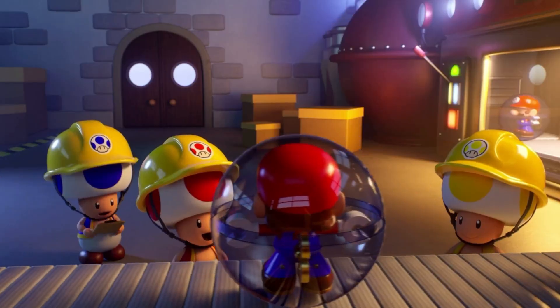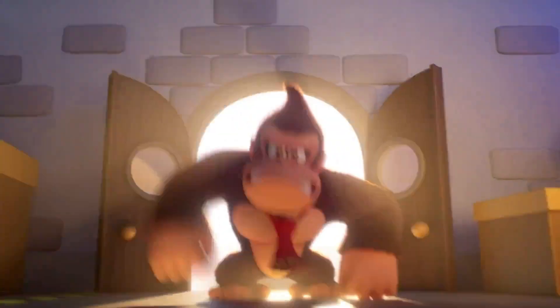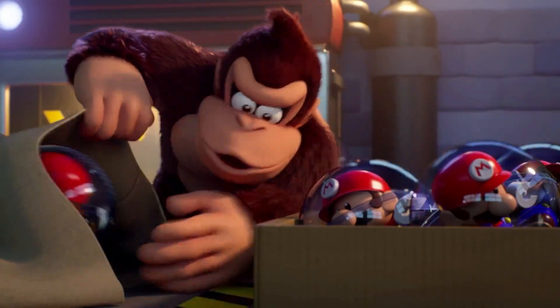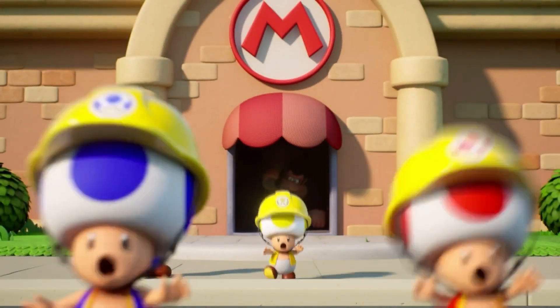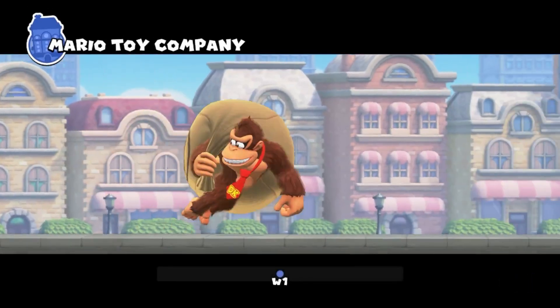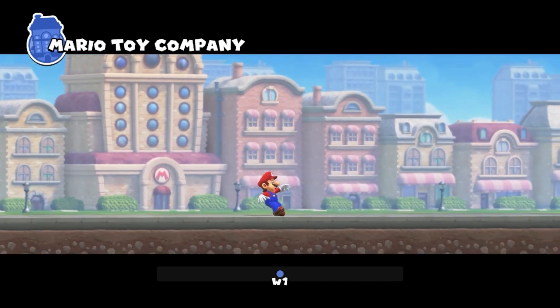So, Mario Toy Company — right back when we left off. DK storming in. He looks like he's going to steal these — it's not good. Toads are going crazy. Putting him right in the back. Come on, DK, not cool, man. Here's Mario — this is kind of like a 3D World style, I kind of like it. DK with all the toys. Mario is just not happy about that. Go get him. Puts us right into it — super excited. Mario Toy Company. We can see Donkey Kong running away. Let's go get this guy.